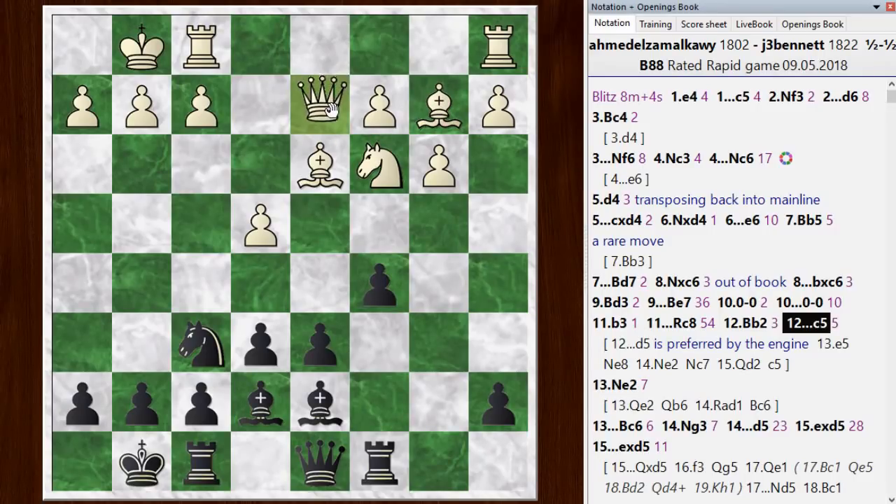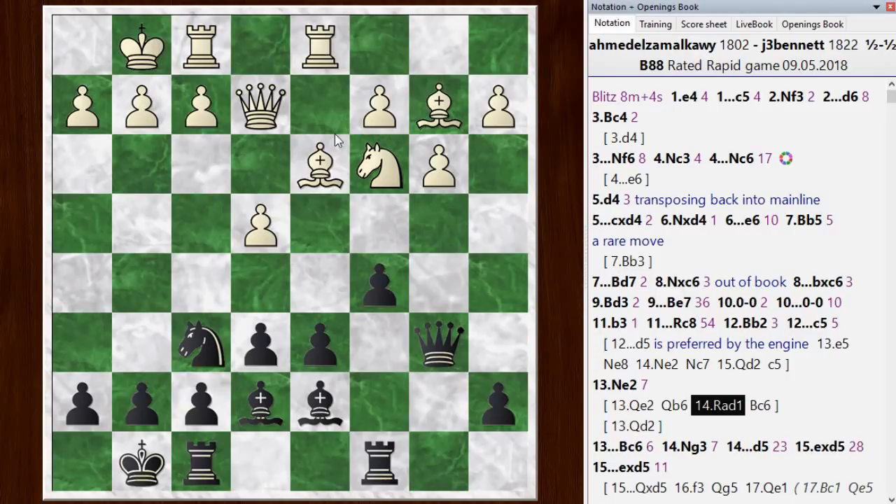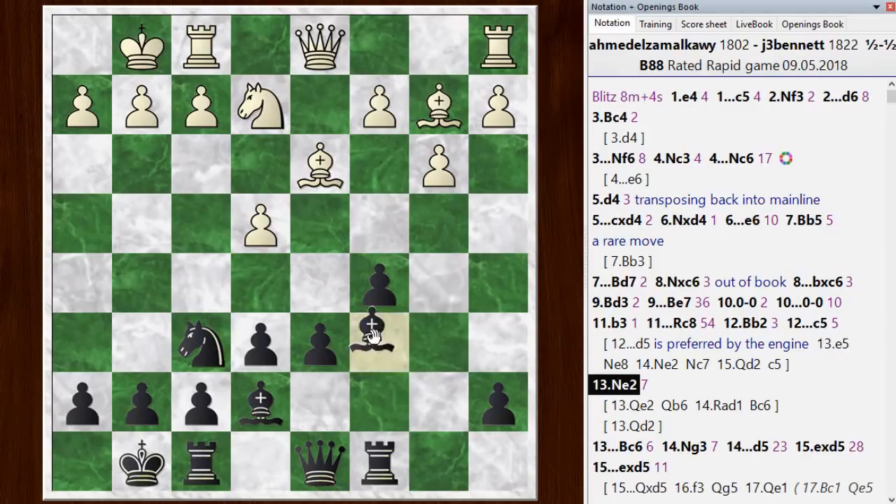Actually, after queen e2, I think this is a point where the chess engine likes white. So queen e2 - say queen b6, rook d1, rook a to d1, bishop c6, preparing to push the d-pawn forward, gives an edge to white. But knight e2 is a movement the chess engine didn't like and starts to give black an advantage again. So that's what I mean - the advantage kind of switching back and forth.